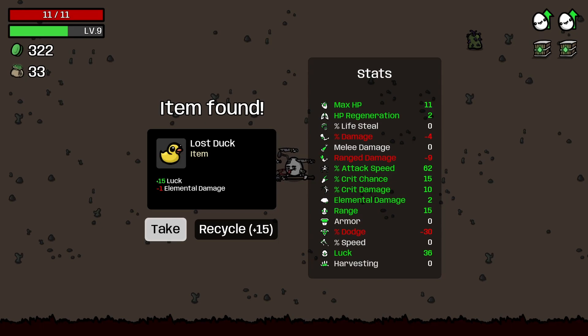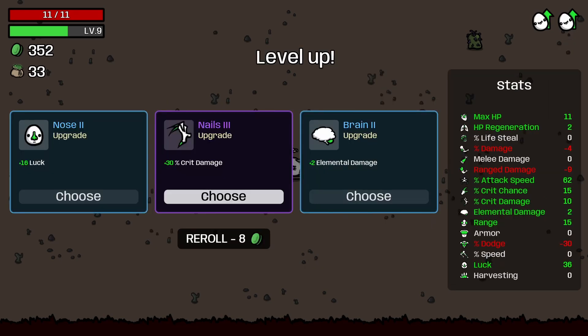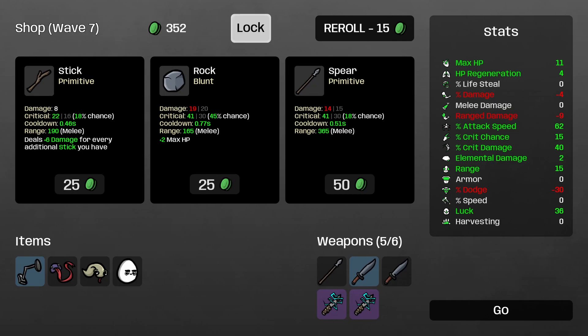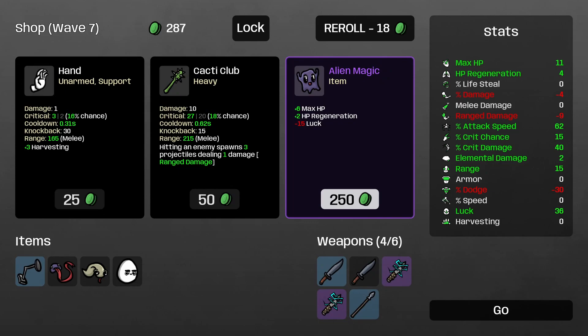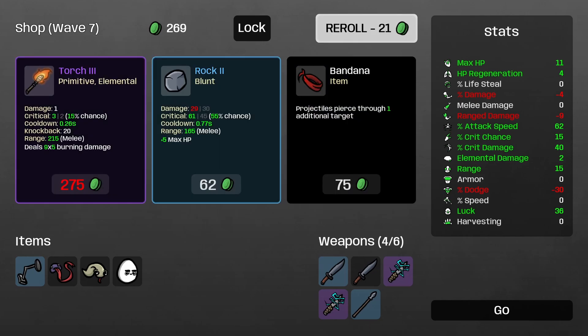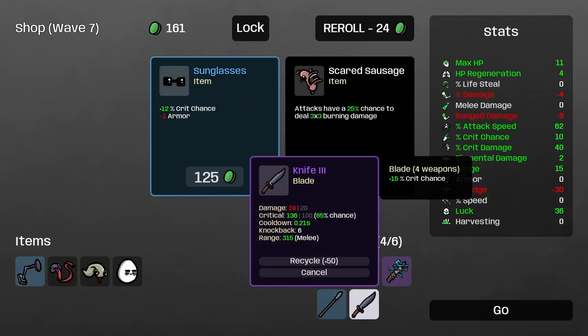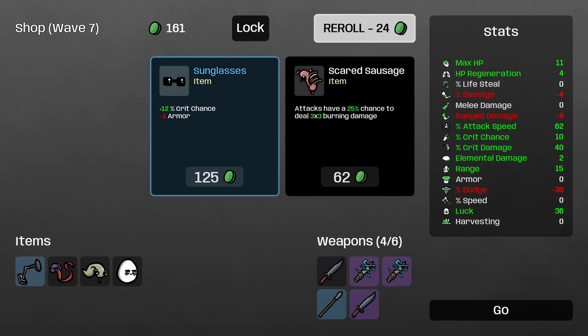Plus 15 luck and minus one elemental damage — I don't really need the luck, I'm going to recycle it. Minus eight critical damage — I'm going to recycle that too. Fine with my stats there. Plus two elemental damage — that's quite nice. Plus 30% critical damage is just too good to pass up really. Some HP regen is good. I'll take a spear and combine that. Re-roll. I've got a fair amount of luck. Torch three is not a bladed weapon, sadly. Sunglasses. Knife two — we'll take a knife two and just combine that straight away. Three level three weapons now. Damage of 19 — it's because my range damage is minus nine. We will also take the scared sausage.